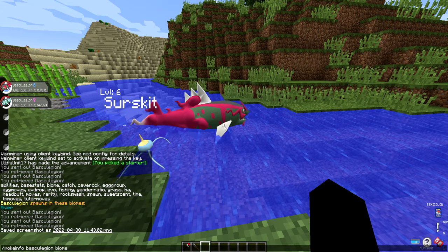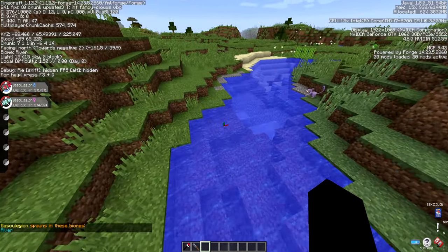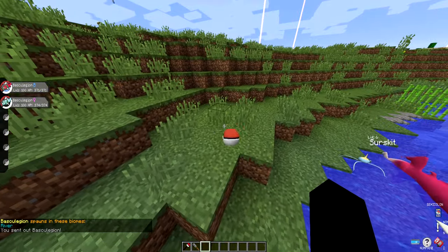Let's get the easy thing out of the way: Baskilegion spawns in the river biome. So any biome that says 'river' on your F3 screen is where you can encounter a Baskilegion. And there are two versions of Baskilegion.